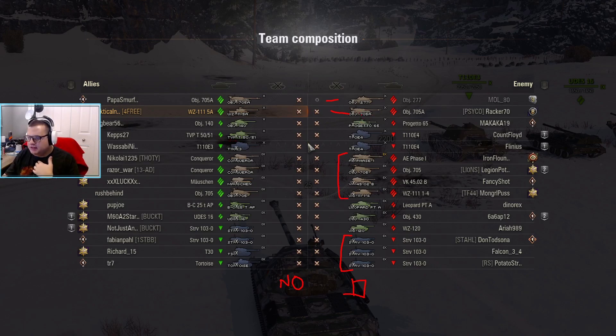We're going to struggle to pin the 705A unless we can get the lower plate. For the 277, we can hit the upper plate and we have better gun depression than him. The T110E4 is a little bit scary — they have high alpha so we don't want to be trading one for one. If we're going to engage we want to make sure we get two shots for one. Everything else is not too scary.